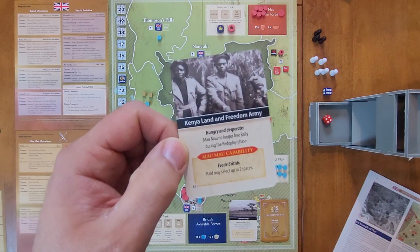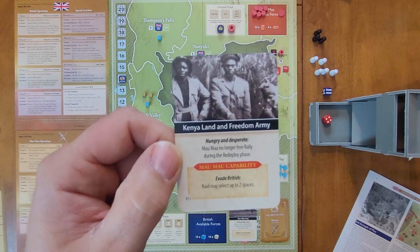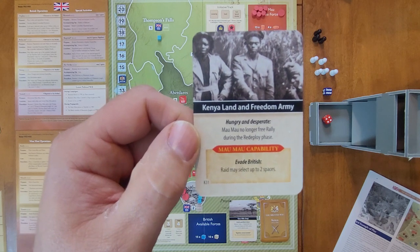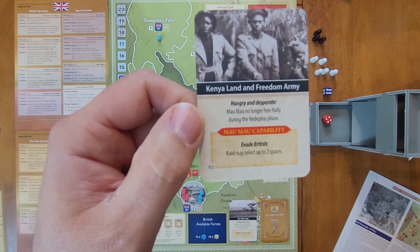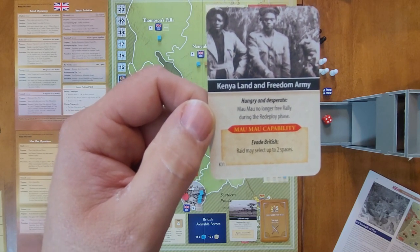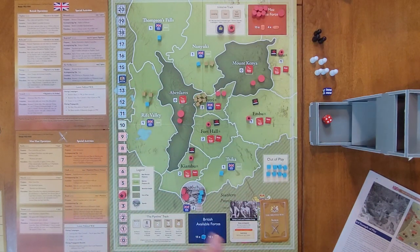We draw our next card: Kenya Land and Freedom Army — the name the Mau Mau gave themselves. The British event is Hungry and Desperate: the Mau Mau no longer free rally during the redeploy phase. The Mau Mau capability is to evade the British; Raid may select up to two spaces. One thing I've noticed playing this multi-pack is that events don't get played all that often because with the short, frenetic pace of the game you feel pressure to run ops.